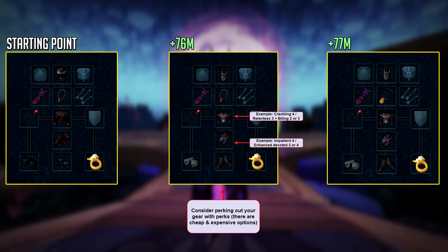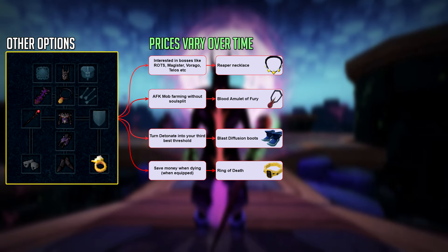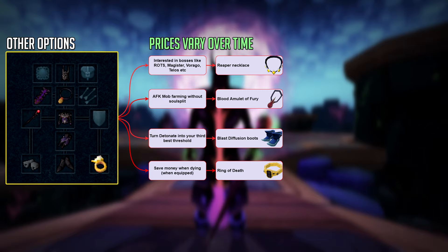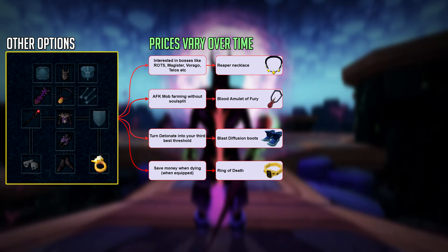At this point, consider investing in a tier 90 Merciless Kite Shield for magic, as it increases the amount of health you get from using Resonance, for example. A tier 90 shield is only around 6 to 7 million GP — it's not really that expensive and it's definitely a worthwhile investment, especially if you're doing bosses where you're switching to your shield for certain defensive abilities. Now at this point you might want to consider the items on screen — the first being the Reaper Necklace. If you're interested in doing bosses like the Magister, Telos, Angel of Death, or even Raids with other combat styles, a Reaper Necklace will be good as it can give you a total of 3% extra accuracy when killing bosses. This is important because higher accuracy also means more damage output if you don't have 100% accuracy. Next up, if you like doing AFK mob farming without Soul Split, the Blood Amulet of Fury will come in handy.